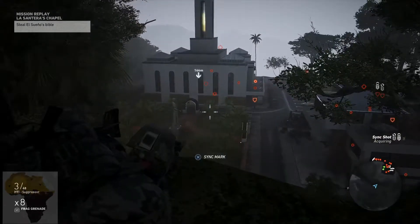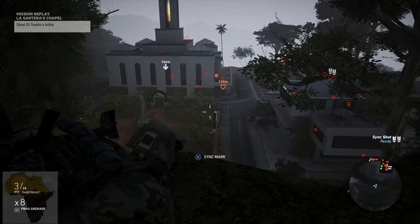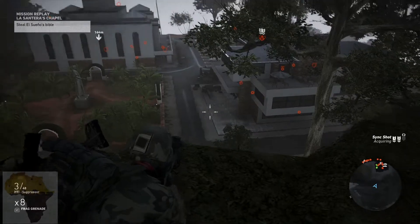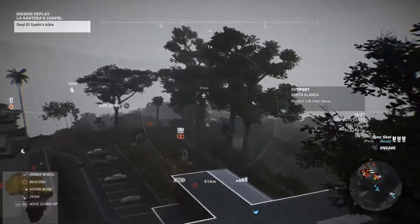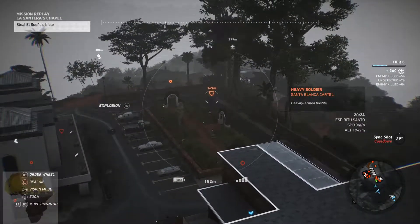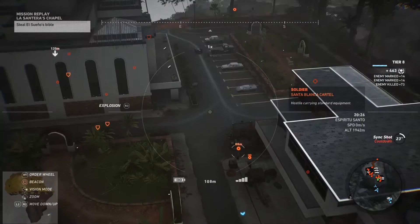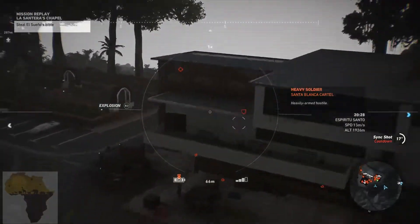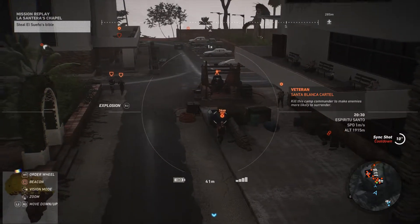Bad guys are marked. Those guys are loud. I've got the target. I can just sync shot this guy — I gotta find a good position. Where's that guy going? Oh, he's outside — he's gone. These two guys, yeah there are two guys right there. Eyes on a gun turret. Of course they're going to walk this way.